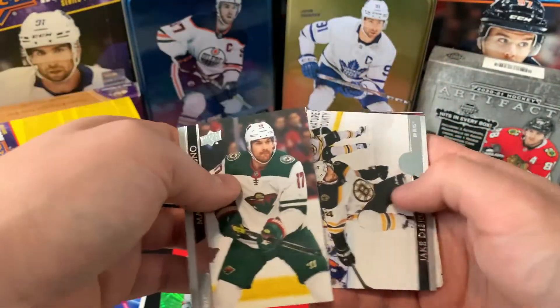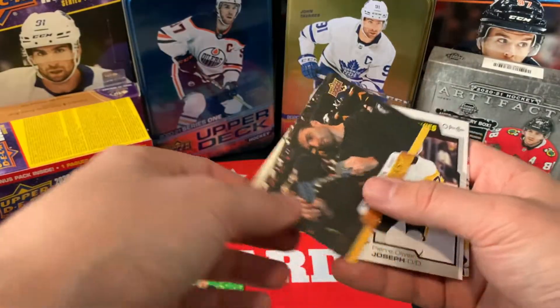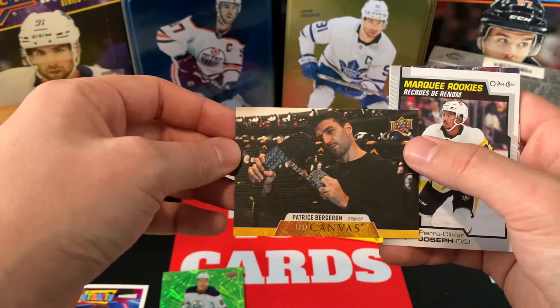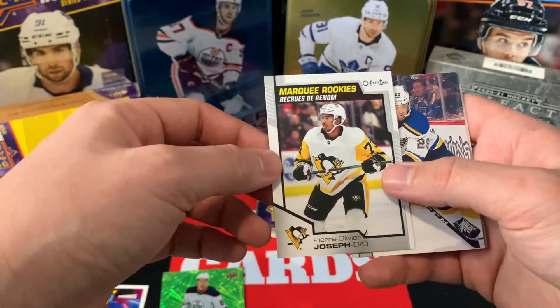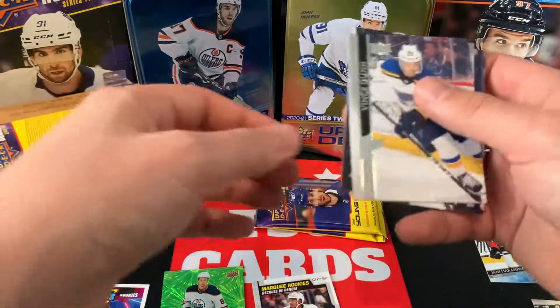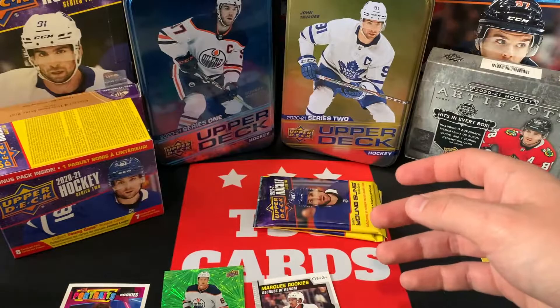Marcus Foligno, Jake DeBrusk, Calvin de Haan, and a nice Canvas card of Patrice Bergeron taping up his stick — nice Canvas card there. We've got a Marquee Rookie of Pierre-Olivier Joseph in the same pack. And we've got a Vince Dunn, a Dominic Kubalik, and a Vladislav Gavrikov.